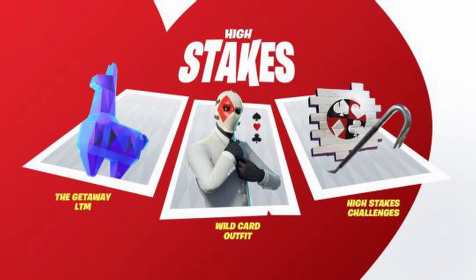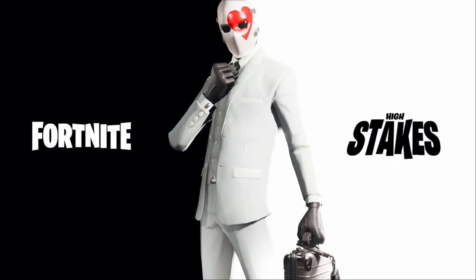In the Getaway LTM, the goal is to find one special supply drop that looks different from the ones currently in-game. Once you find it, you open it — it takes a while — and then you get a little llama statue. When you get this, you win.